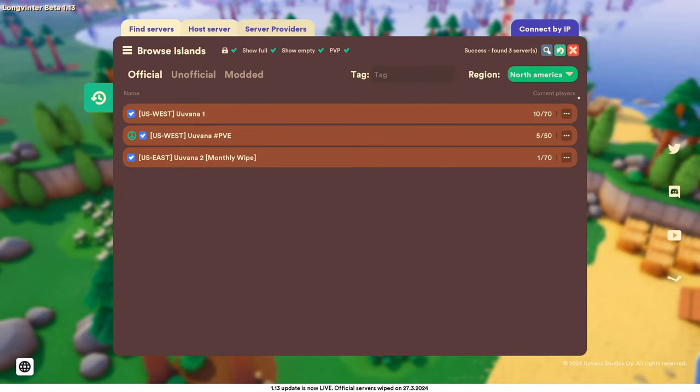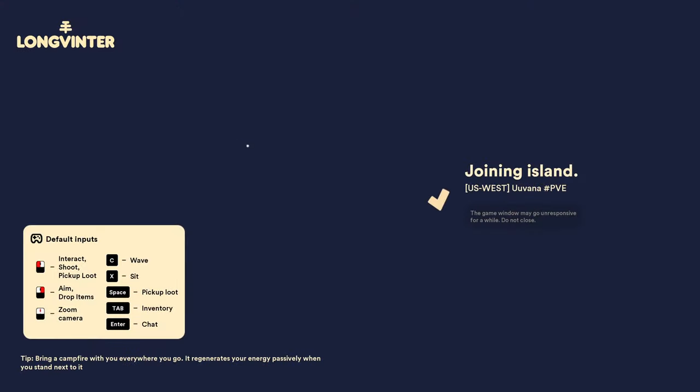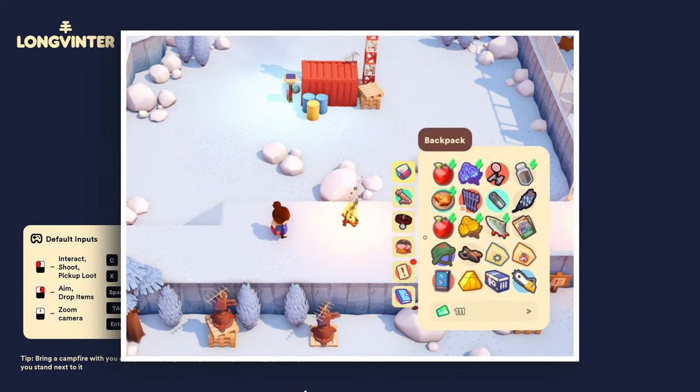There's also a cosmetic shop where you can buy items with coins purchased or earned through playing. I was then presented with server selections. Currently there are three servers in my country: a PvP server with a monthly reset or wipe, a regular PvP server, and a PvE server — which I chose since I didn't want other players capping me and stealing my precious loot.